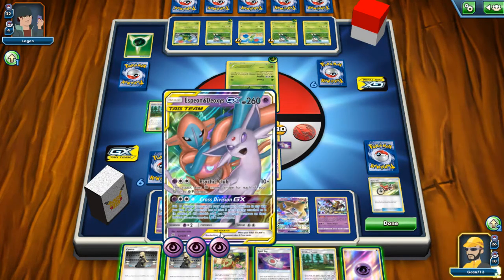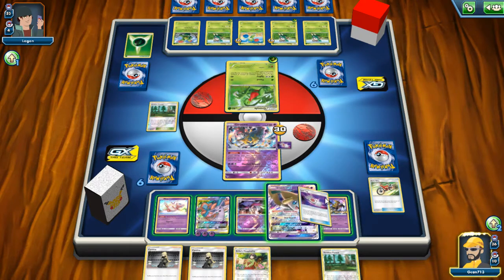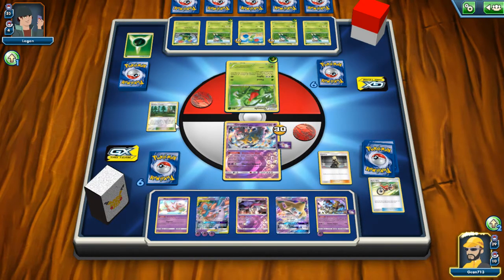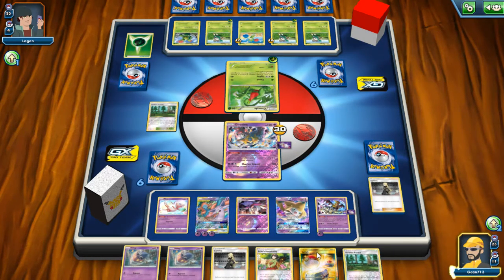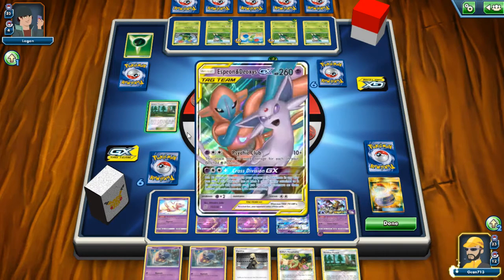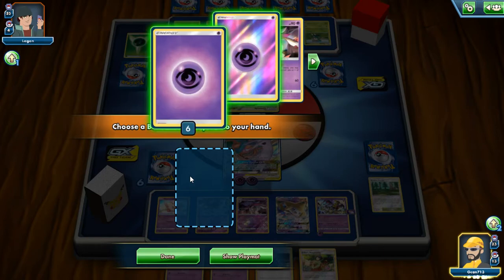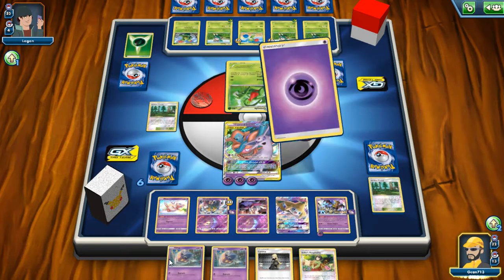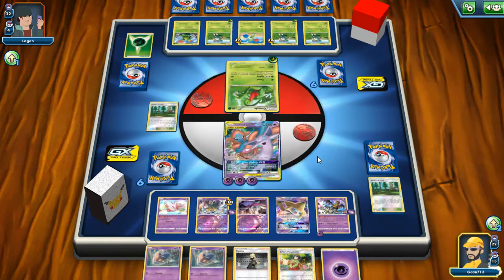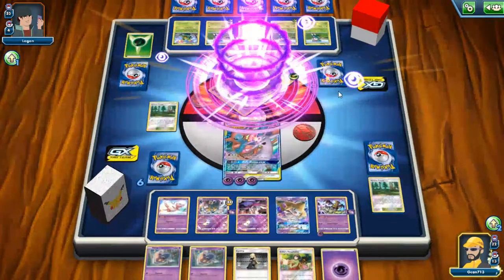So we did need to get that up. Viridian Forest — throw it out and Switch. Yay, got our Switch card! That might have been a misclick on my part — I thought I let go of it before it moved over. But apparently I did not. It's Psychic Club — this is about the most damage he can do.